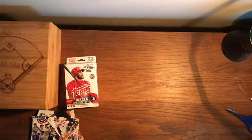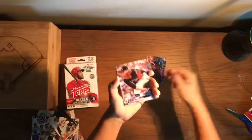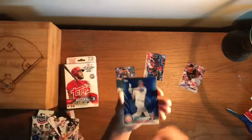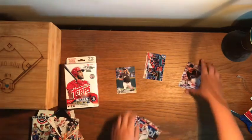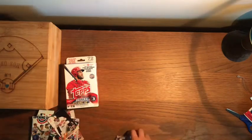These 2018 cards are looking pretty sick — the design is great. Pack three: Carlos Rodon, Francisco Mejia, John Gray, Kyle Schwarber — this one looks pretty cool — Rangers captain, Nolan Arenado, and Yu Darvish. Another pretty good pack.